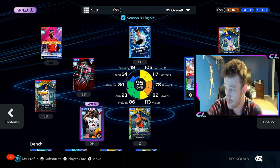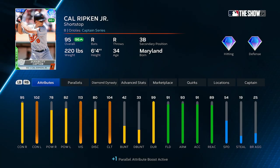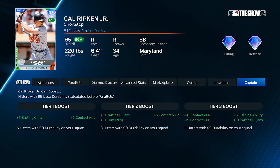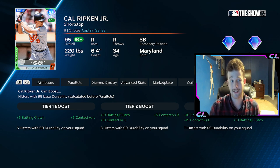So the main discourse I want to get into is around Cal Ripken and the Captain Boost. I have used him since he came out pretty much. The problem is he is 320K, so the ship has probably sailed for most of you guys. You're just looking at the tier 3, maybe the tier 2, but the tier 3 is where you want to be: 10 Contact Right, 15 Left, 5 Fielding, 10 Clutch. Just absolutely huge, monumental numbers for certain cards in the game.